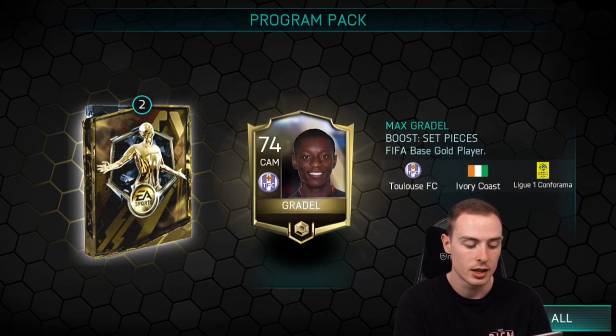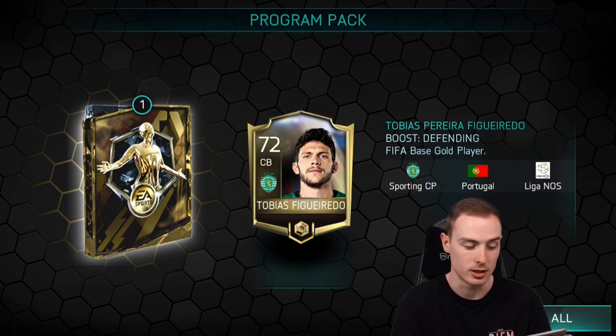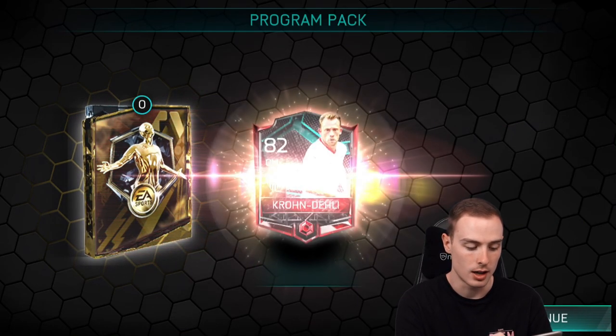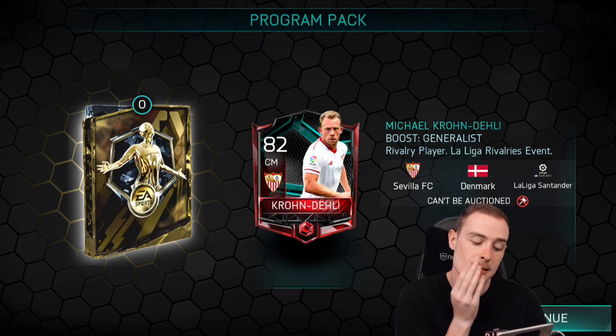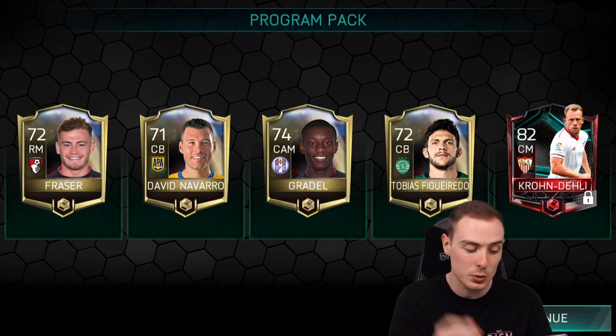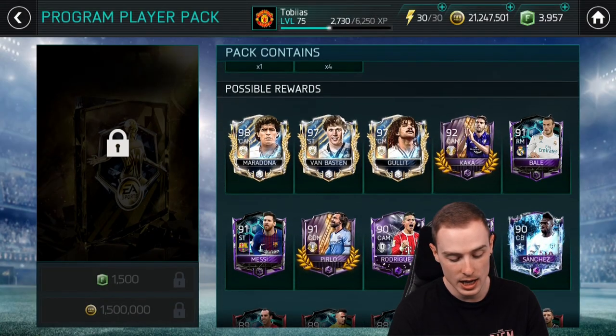The coin pack — Fraser, David, Graydale, Tobias... we've actually just packed some for Tobias! Oh, it's Crondelli and 82-rated La Liga Rivalries. Those packs were insane overall, but I'm gutted that we didn't hit. We didn't even hit a Master.